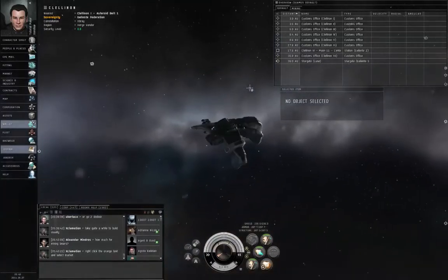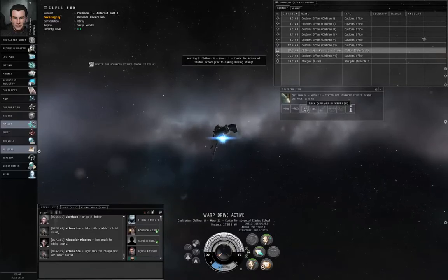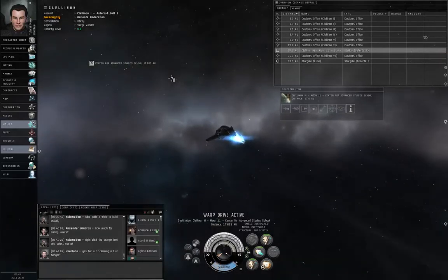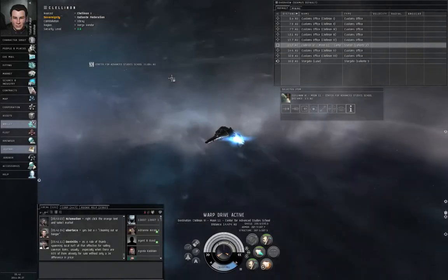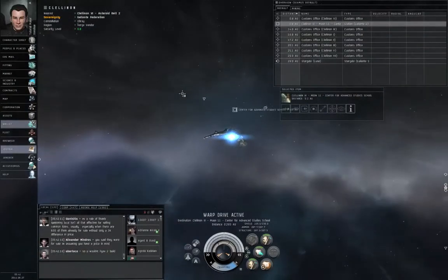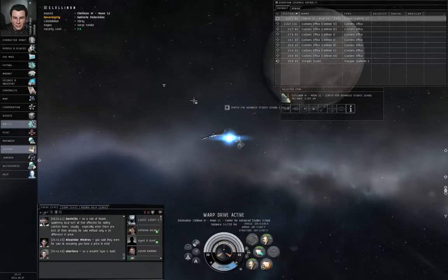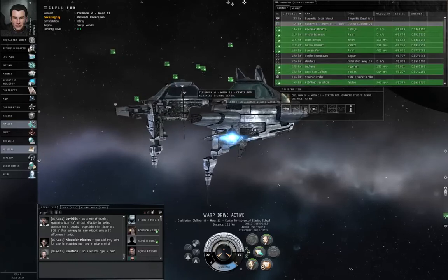That bit about functional warp drives is flavor text. For players, damage does not shut down your warp drive. You could have 10 points of structure remaining, and if you're not being warp scrambled, warp disrupted, or warp bubbled, you can still get out. Damage alone will not prevent a player ship from going to warp unless the player ship has been completely destroyed. It is possible to throw enough damage at somebody that they explode right off the bat before they can even react.